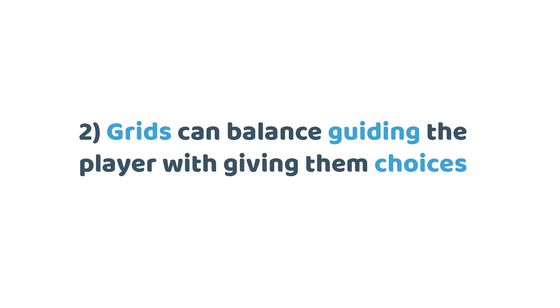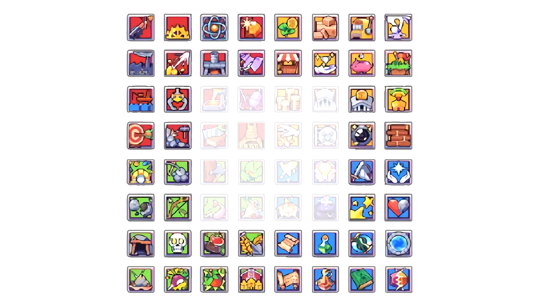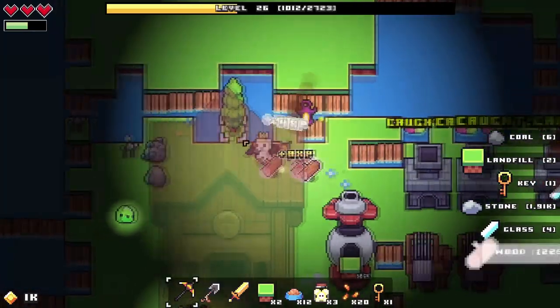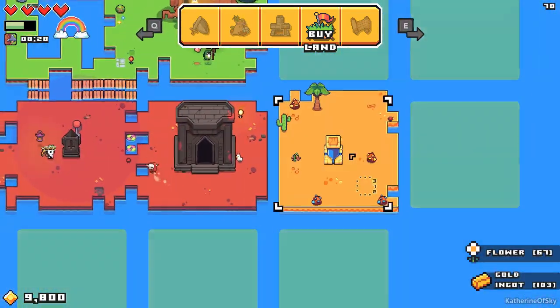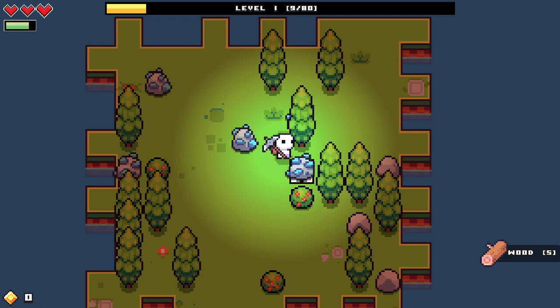Number 2 — grids can strike a balance between guiding the player and giving them choices. Placing the most important upgrades in the middle of your grid ensures all players will get them. The edges of your grid can then contain upgrades that are more niche, or more suited to a particular playstyle. Number 3 — you can increase the player's speed and power to match the size of the world. Most of your character power-ups boil down to increasing your mining speed one way or another. The world also grows at roughly the same rate, keeping the overall pacing constant, but there's a visceral difference between playing at low speed and playing at high speed.